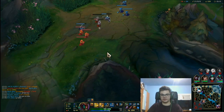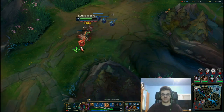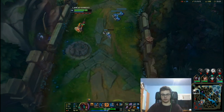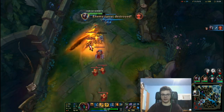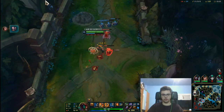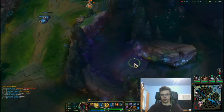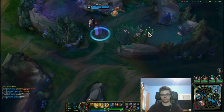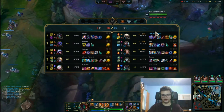We talked runes, builds, abilities. The combo: you want to do the fully stacked W, procing Blade of the Ruined King, procing the Eclipse auto attack, procing Press the Attack, Sudden Impact — all the stuff that helps. After the W jump, do something like auto attack, auto attack, Q or Q into full E. Lots of combos to try in the practice tool.